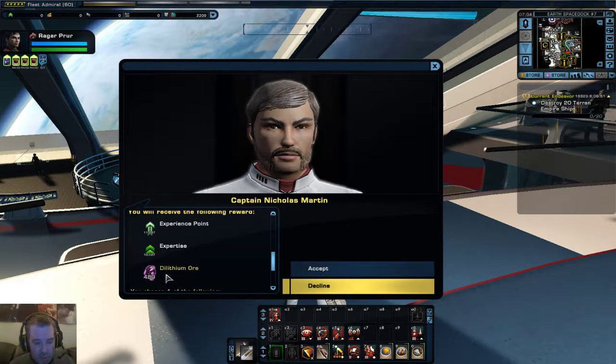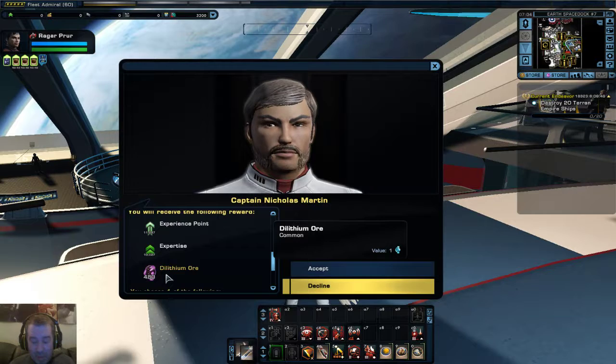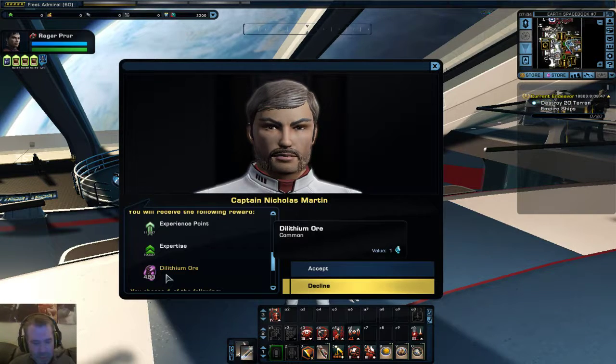The usual sort of blurb there - expertise, Dilithium, which is like one of the more premium currencies, which is used to pay for the bigger ships, the more potent gear, doing upgrades and so on.